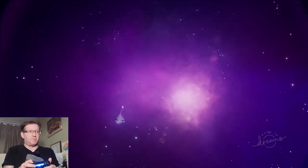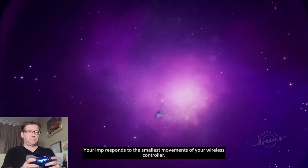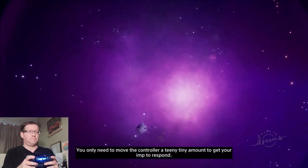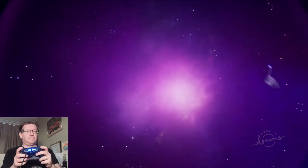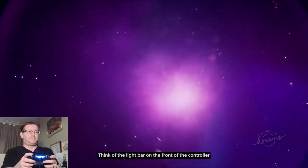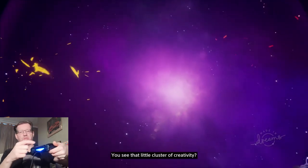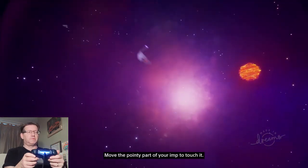I'm going to press and hold the options button. Your Imp responds to the smallest movements of your wireless controller because it's attached to the controller's motion sensor. You only need to move the controller a tiny amount to get your Imp to respond. Think of the light bar on the front of the controller as a flashlight beam conducting your Imp. Select the cluster of creativity - move the pointy button to touch it. It's like a tracking system.